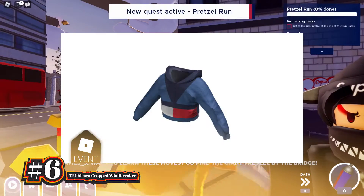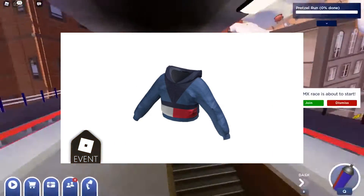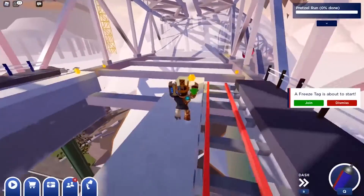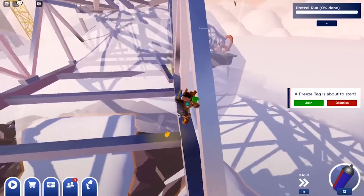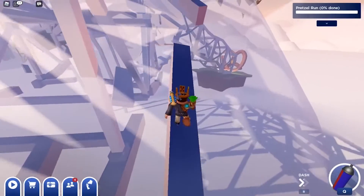Finally, we have the TJ Chicago Cropped Windbreaker. Only players who place in the top three on the races won or races completed leaderboards in the in-game minigames are eligible to receive it. So it's quite difficult to get this item. Additionally, you need to rank on this leaderboard in a server with more than 11 players — it won't count if you finish in the top three when the leaderboard isn't completely filled.